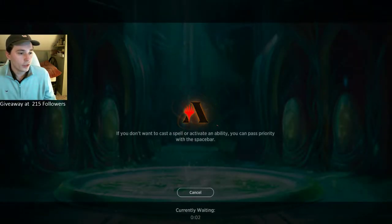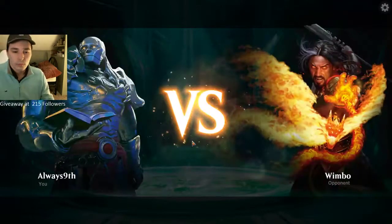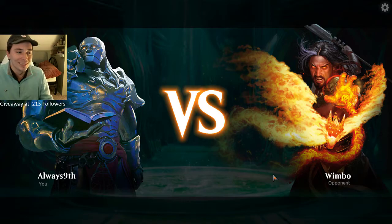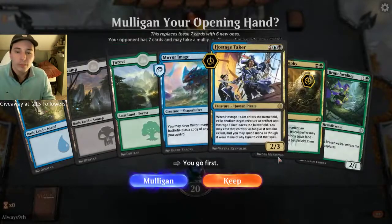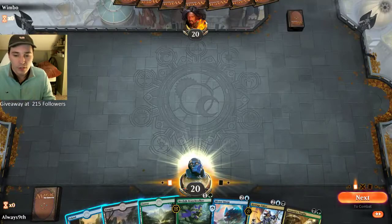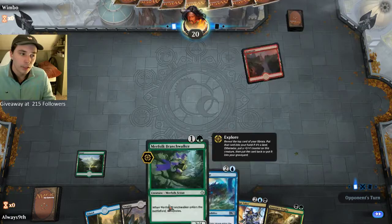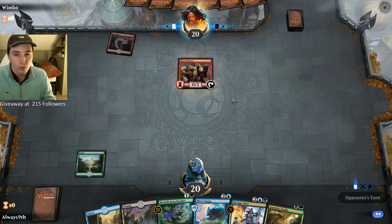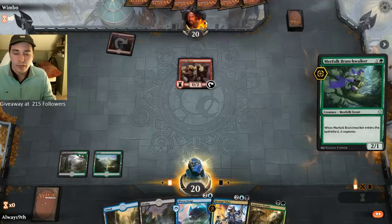We're 1-0. That's a great start — I didn't expect our first game to be that fast. Usually this deck can go pretty grindy if it has the right start against the right deck. Playing against Wimbo now — we'll keep this hand. It's solid, not the best, but we have some interaction and a Branchwalker. Possible Mirror Image Branchwalker if we really need it. Looks like opponent is red — probably a Rakdos deck. We'll play this Branchwalker.